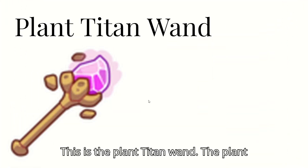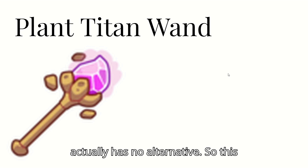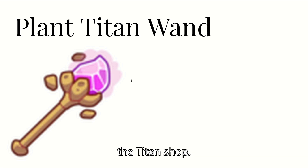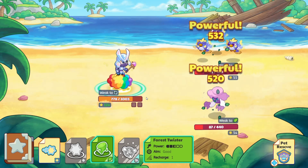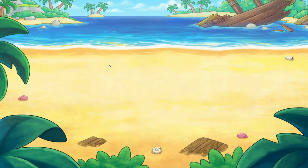This is the Planet Titan Wand. The Planet Titan Wand has Fourth Twister, which actually has no alternative. So this might be one of the wands worth buying at the Titan Shop. Let's twist it and see how this does. 500 damage, no grit.